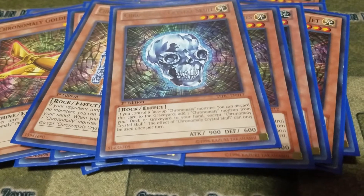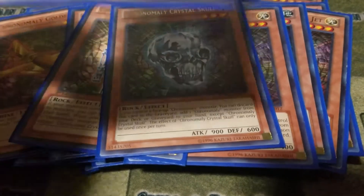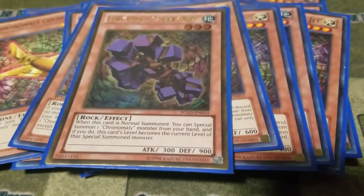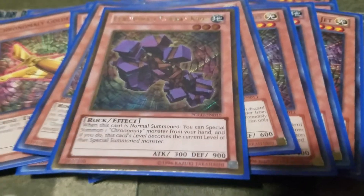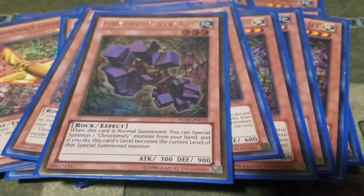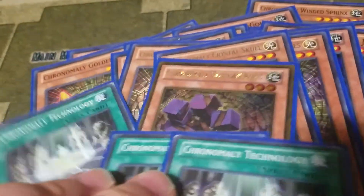Then I play one Gordian Knot — I should be playing three. You normal summon it, you special summon a Chronomaly from your hand, and then it becomes that monster's level. Then I play three Chronomaly Technology. Moving on to the spells, I also play three Chronomaly Technology.